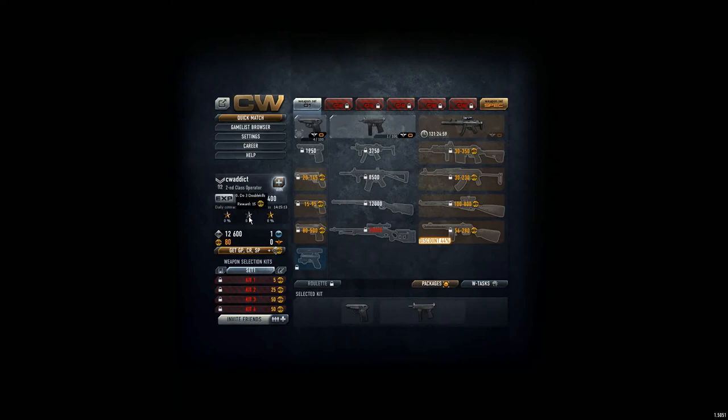There's bronze, silver, and gold contract tiers. Silver requires three double kills — a double kill means killing someone and another enemy right after, really quickly one after another. The gold contract requires killing 35 enemies at level 7 or higher, and rewards you with 20 GP (golden points), which is quite challenging since we are only level 2.